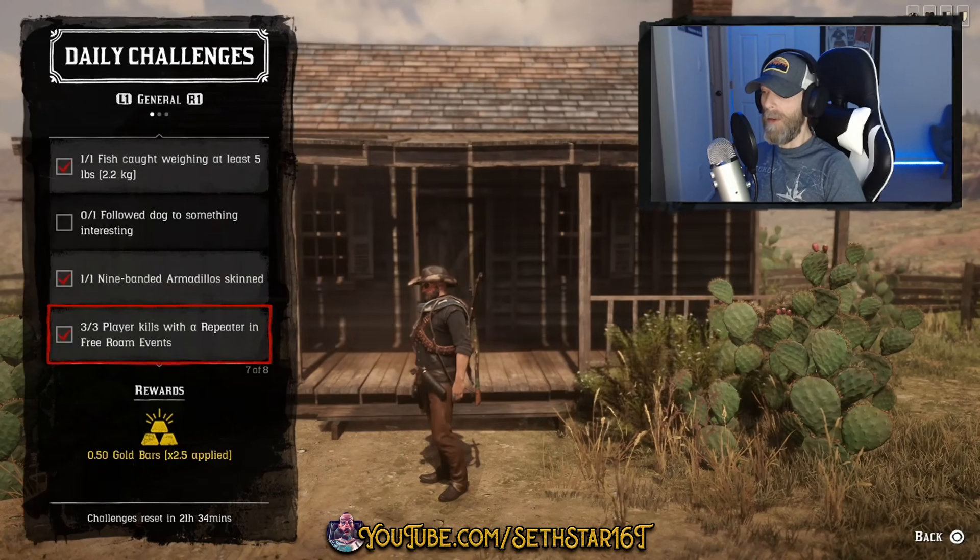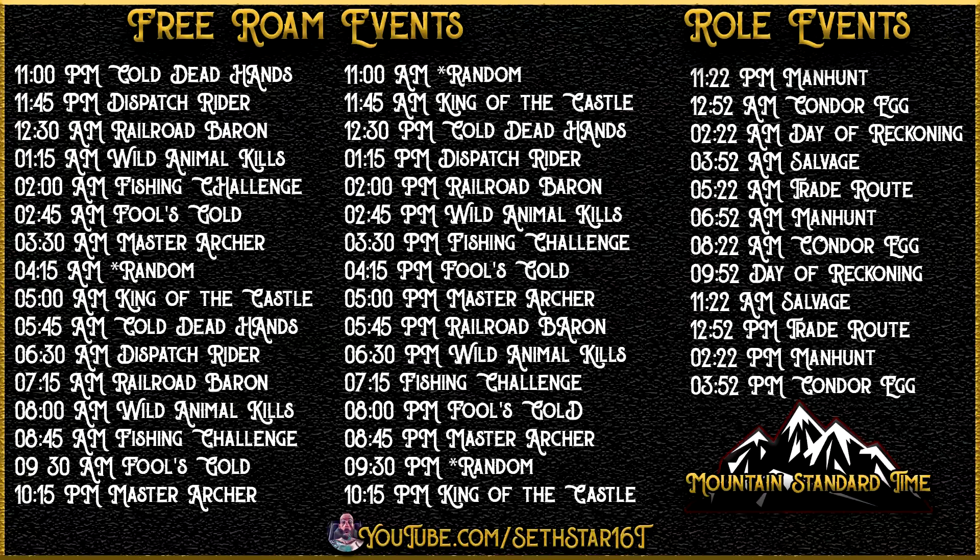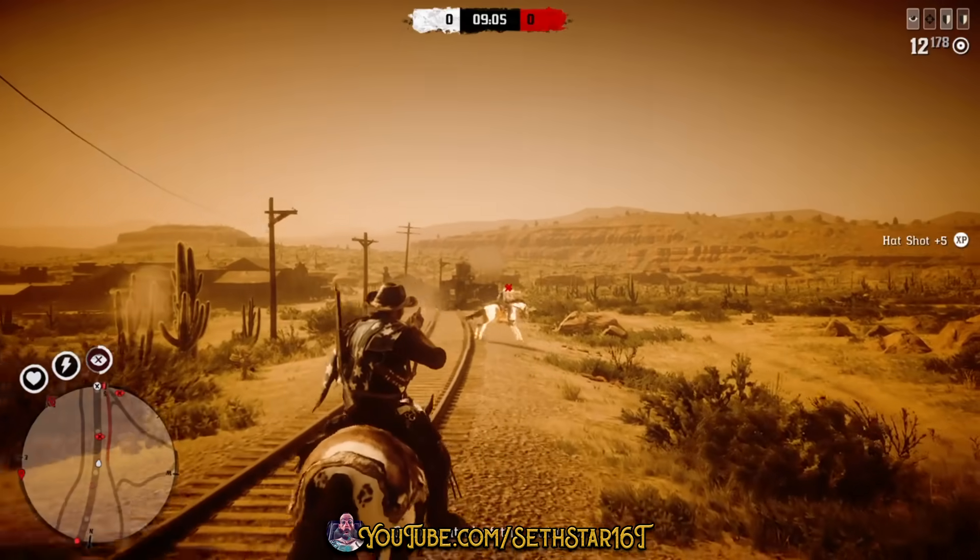Number 6: Player kills with a repeater in free roam events. Equip your favorite repeater, check the free roam event schedule for a PvP match, and stack them up at least 3 high.